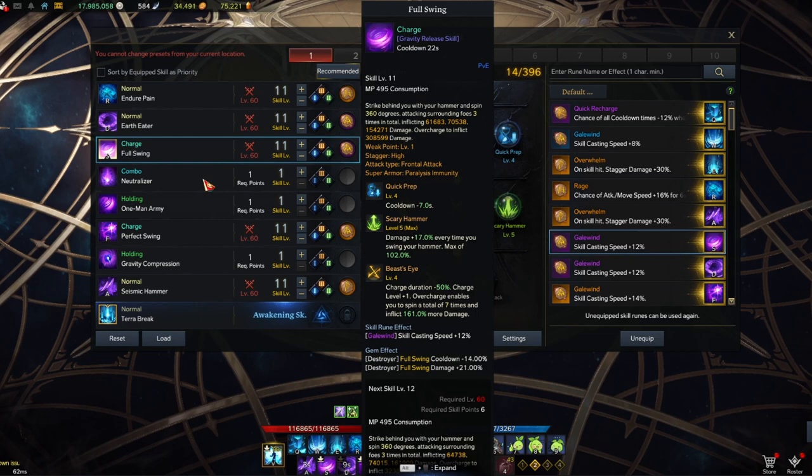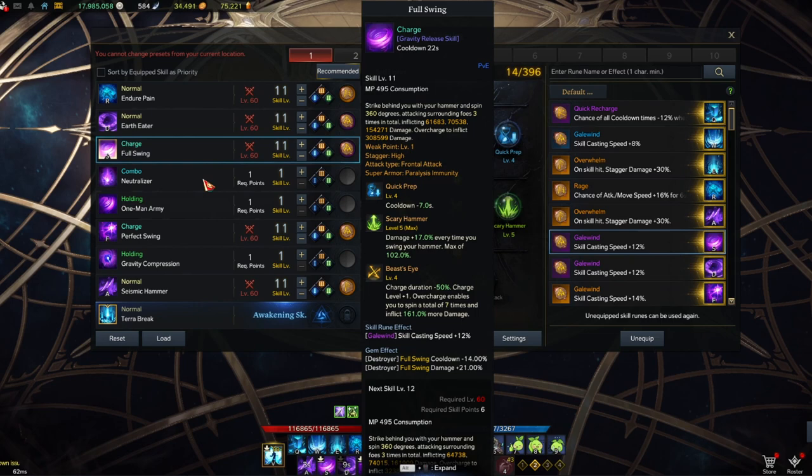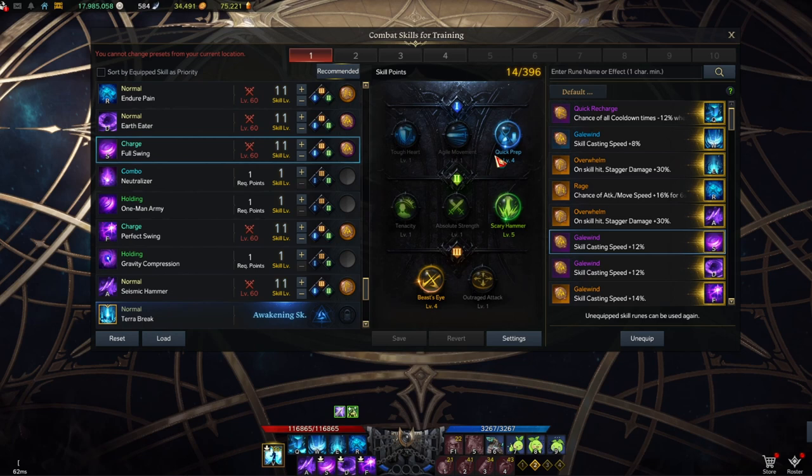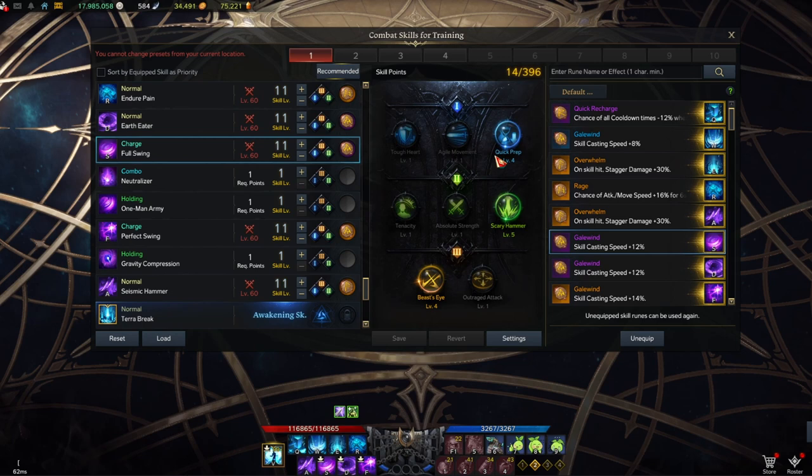Earth Eater, Full Swing, and Perfect Swing all have the Galewind rune — simple reason: no Swiftness, so I want these skills cast as fast as possible. Earth Eater at level 12: Enhanced Strike, Tenacity for super armor with push immunity, and Earthen Ray for more damage, all with Galewind rune. Full Swing at level 12 uses Quick Preparation, which aligns better with my rotation for consistent use. You can also use Agile Movement if you need more attack speed.